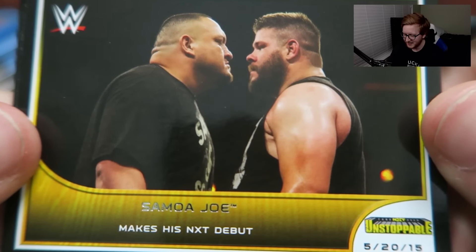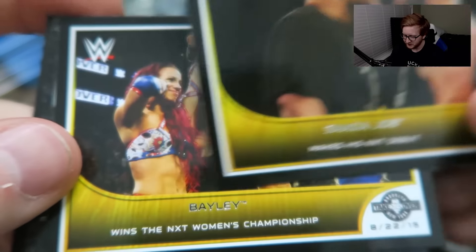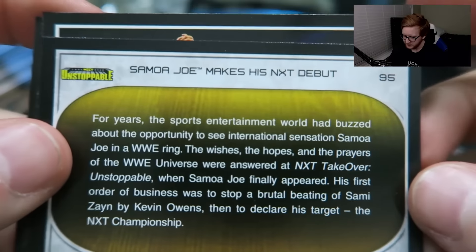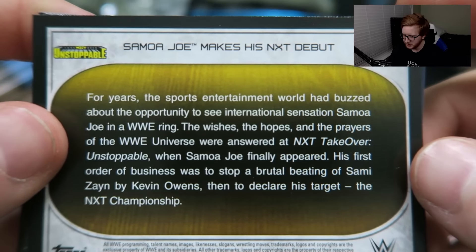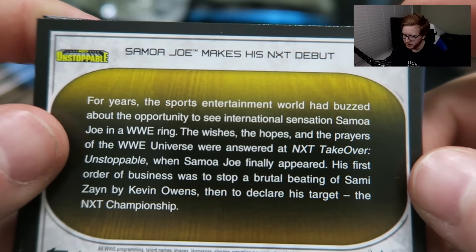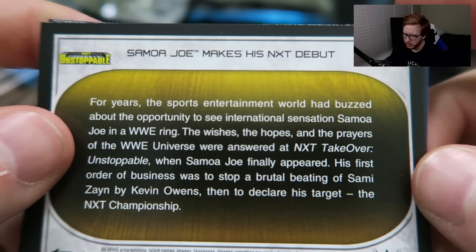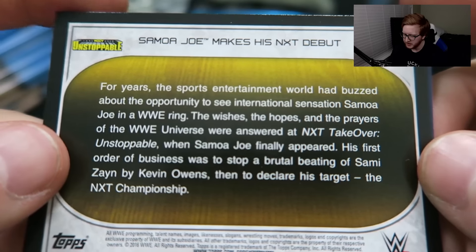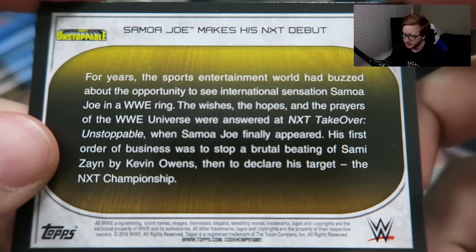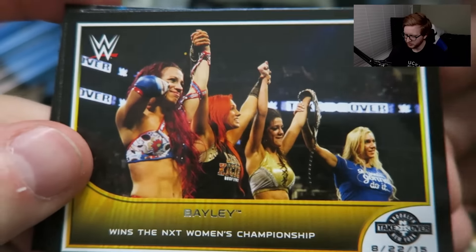Samoa Joe makes his NXT debut. Now that's a cool card, that's a great card. The back reads: 'For years, the sports entertainment world had buzzed about the opportunity to see international sensation Samoa Joe in a WWE ring. The wishes, hopes, and prayers of the WWE Universe were answered at NXT TakeOver Unstoppable when Samoa Joe finally appeared. His first order of business was to stop a brutal beating of Sami Zayn by Kevin Owens, then to declare his target the NXT Championship.' That's awesome, that's a cool card.